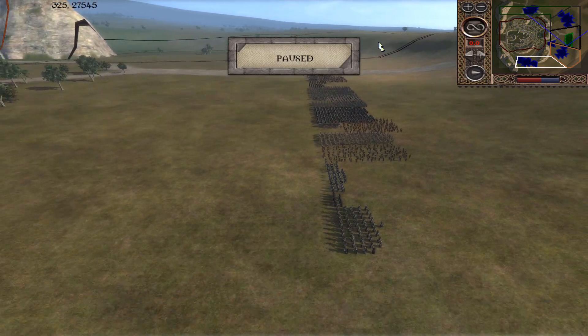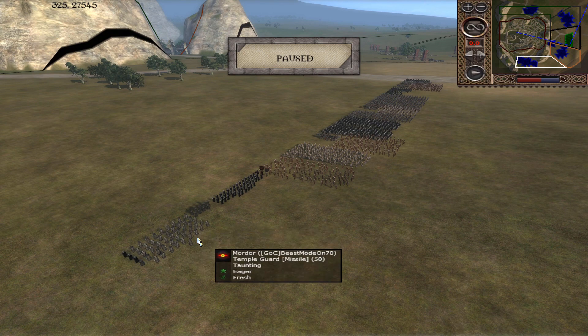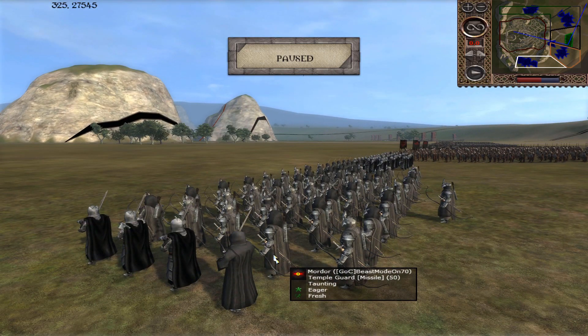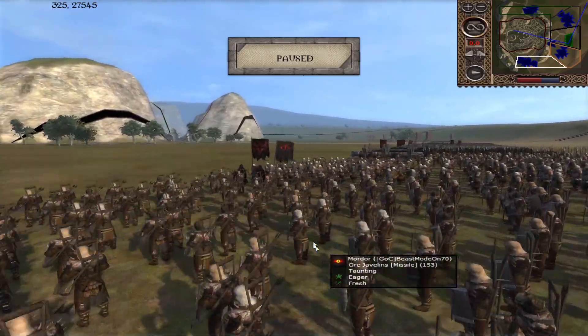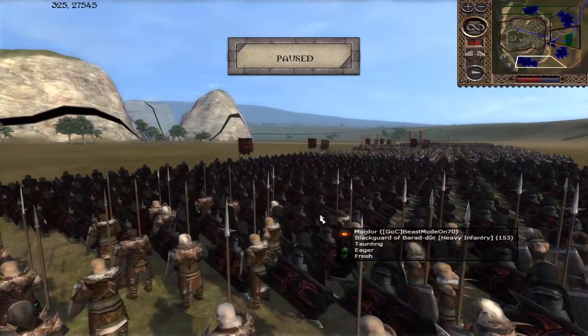I'm going to take this opportunity to pause while he's just spread his army out like that. We've got the Temple Guard — that's where we've got the General. As much as I adore Archer Generals, whenever I play Mordor I tend to put him in amongst the Uruk Captains. He's got his Nazgul there and the Temple Executioners with that armour upgrade. Orc Javelins, Orc Archers, and Orc Fodder.